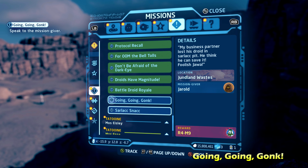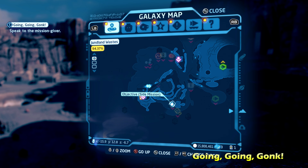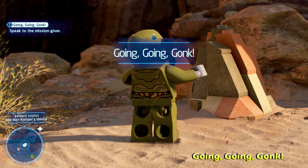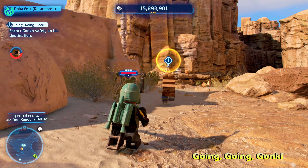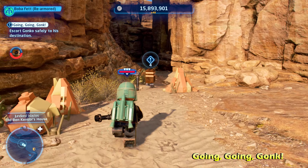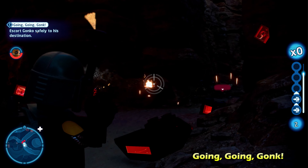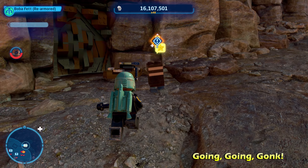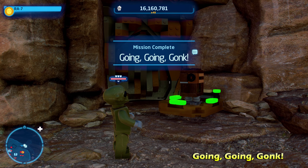We're not done yet — two more side missions. First is Going Going Gonk, located near Obi-Wan Kenobi's house, just to the left of it. Talk to this Gonk droid — make sure you're playing as a character that can understand Gonk droids, like a protocol droid. Activate the side mission and escort the Gonk droid safely to his destination. There will be some enemies like Tusken Raiders attacking along the way. You'll reach his destination near the landing zone on the cliffs, talk to him, and that ends Going Going Gonk.